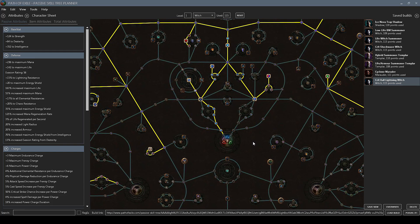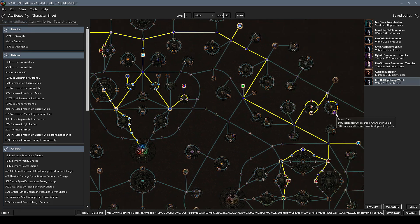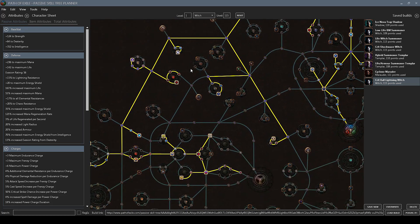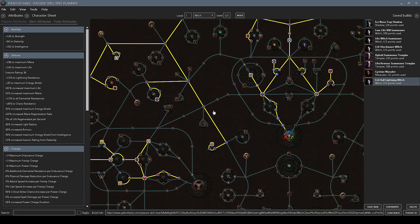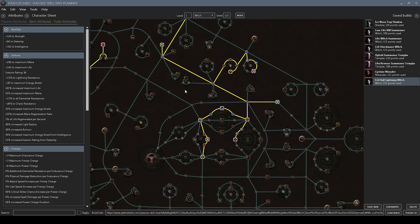I'm playing it as the witch, and the first route I went was through the spell damage route. What we want in this skill tree is critical strike chance for spells — we have annihilation, doomcast, arcane potency. The best way to scale crit damage is through power charges, so we're picking up all the power charge nodes: overcharge, instability, and also spell damage per power charge.